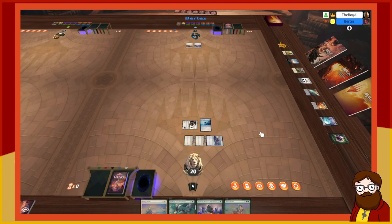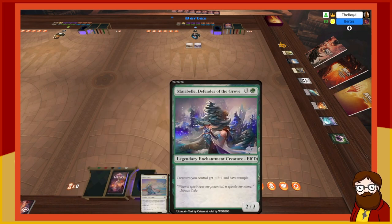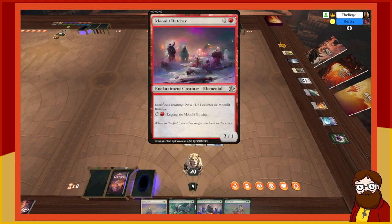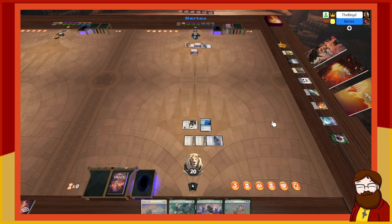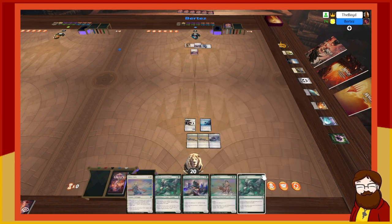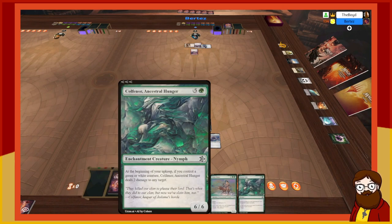Do I buff the Brood of Giants for a 3/3 to punch for three, or buff the Pyromancer Elite to a 3/2 for future unblockable attacks? I'll buff the Brood of Giants and attack for three. You take three and go to 15. I untap and draw — I'll play an island. I'll play Moonlit Butcher — two mana 2/1, stack a counter, expensive regenerate. The Butcher is back.